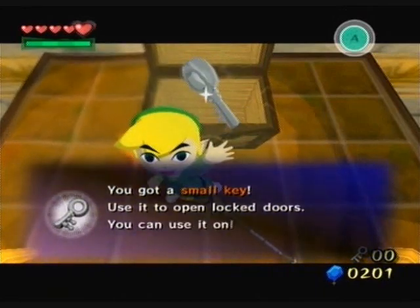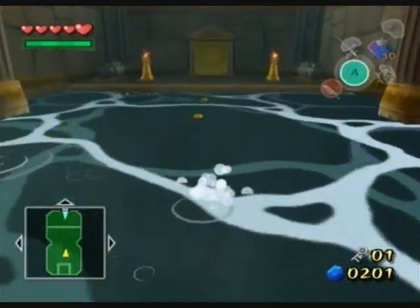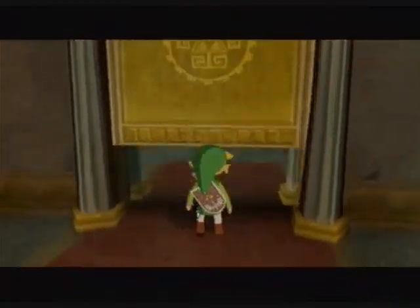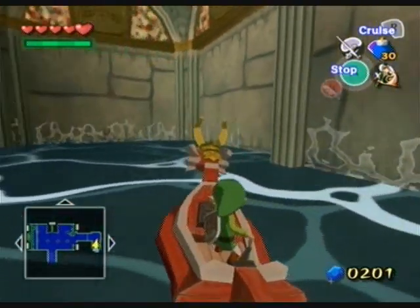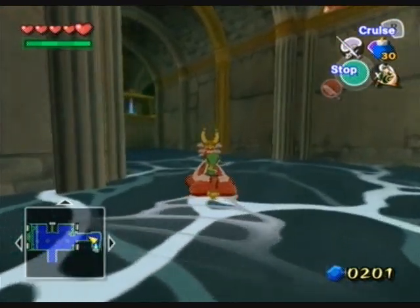Alright, small key. We're definitely gonna need that. Let's get the hell out of here. Choo-choo jellies — ignore them and run. They're getting close. Back in the boat. Now we're gonna go all the way on the opposite side of the map, basically.